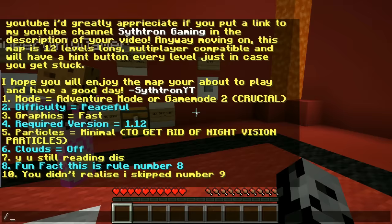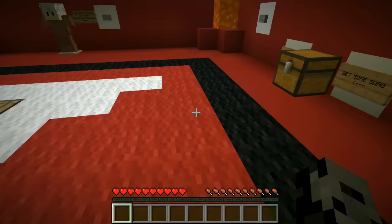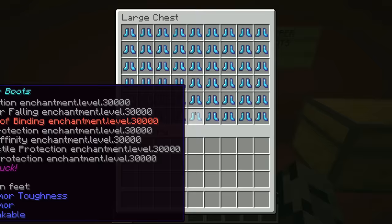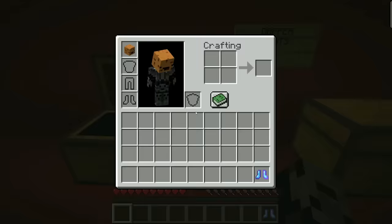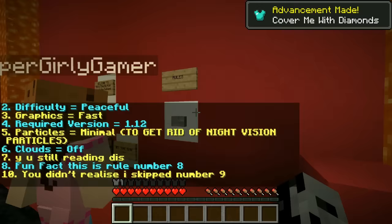We have difficulty on peaceful, graphics on fast, version 1.12 which should be fine. We need particles on minimal — that is the one thing we'll change. Jen, make sure your clouds are off and let's get this set. Alright dudes, we are back. Jen is gonna finish reading the rules for us. Come over here — wait, you have to finish the rules!